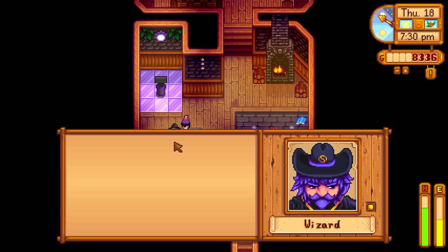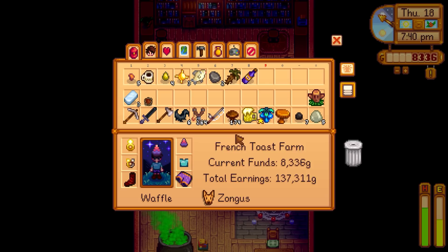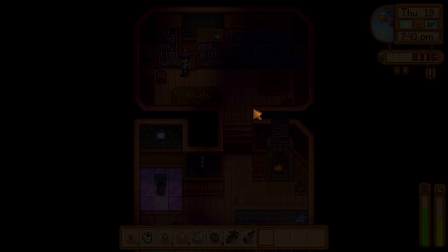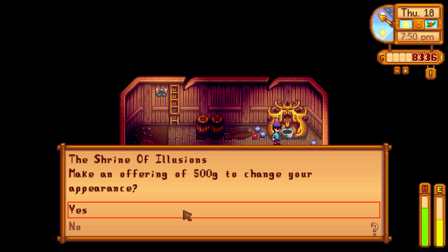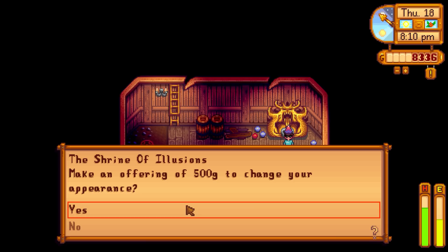With four hearts, there's a secret hatch in the wizard's tower. Going inside - there's the Shrine of Illusions! 'Make an offering of 500 gold to change your appearance.' So for 500 gold I can re-customize my character - facial features and all that. Not that much money nowadays. Should I do it just for curiosity's sake? Maybe at nearly 50 episodes in it makes sense to change my appearance.